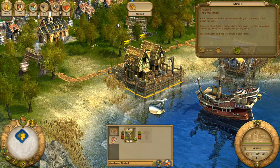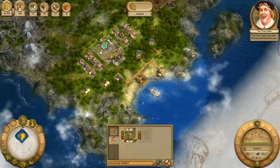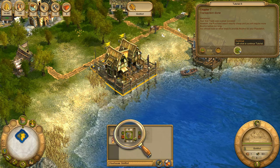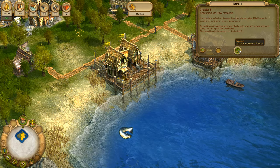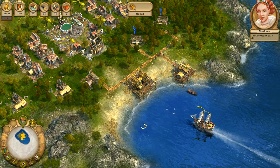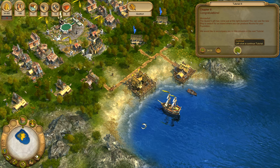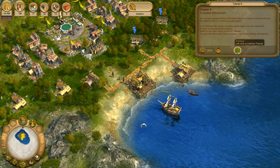You must now wait until someone comes along and sells you the goods you want. One of your best trading partners is the free trader. He drops by regularly to see if you would like to purchase or sell any goods. Your ship has just arrived in your harbour. Your first trade was a great success. However, the purchase wasn't exactly cheap and you will require more alcohol before too long. You should look for other ways to provide alcohol for your population. It is now time to find out if one of the other islands in the world is suitable for cultivating hops or sugar cane. You are now equipped with all the information you need to embark solo into the world in a continuous play game.